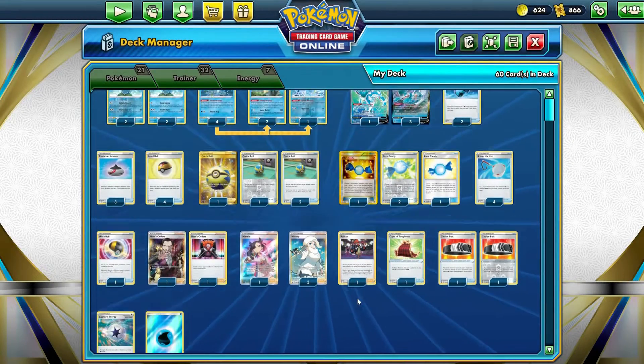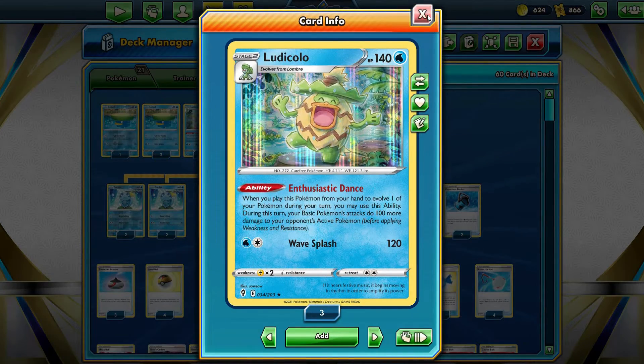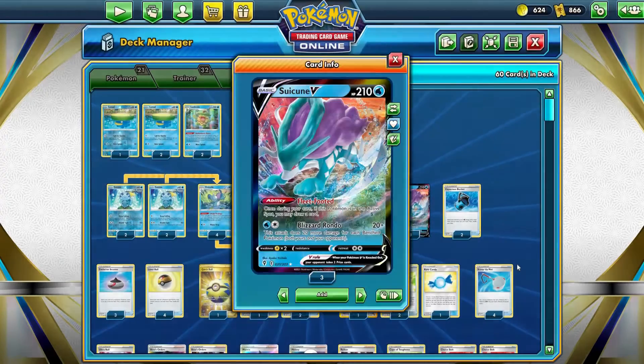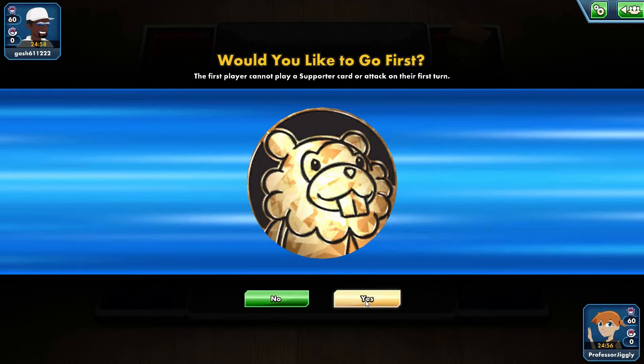She really helps out. And Ludicolo has been a great partner with Suicune for a while now. It's fun to do this, and I can't wait to try it out with Entei next. Will it work with Raikou, though? Hmm. Let's play a game here, shall we?